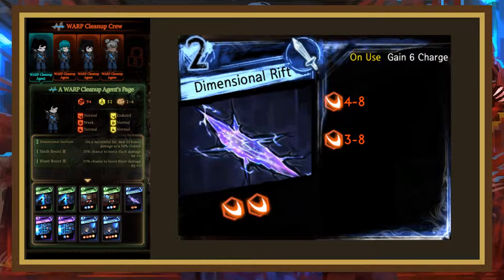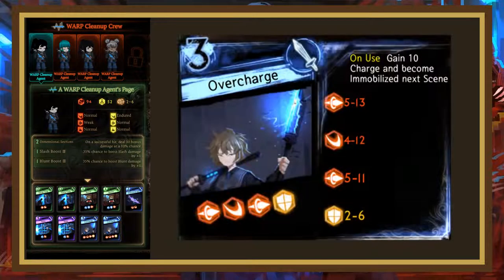Dimensional Rift is next — it has a fairly high roll average and gives 6 charge on use, making it the best way to get a lot of charge in a hurry. However, this card doesn't really make the cut in non-charge decks as 2 dice on a 2 cost really needs some utility or very high rolls. Overcharge has insane rolls with an average of just over 8, along with an admittedly weak block counter die. It also gives you 10 charge immediately, but at the huge cost of becoming immobilized next scene — making it nigh unplayable in almost every deck. The one place where it can shine is a brawl deck that can use the insane rolls without the downside; otherwise you'd need some way to remove the debuff.